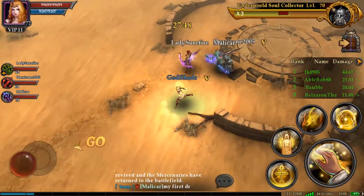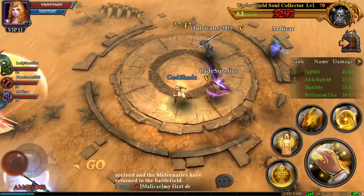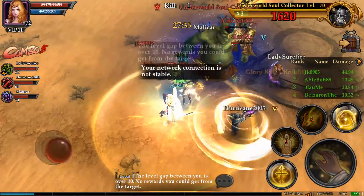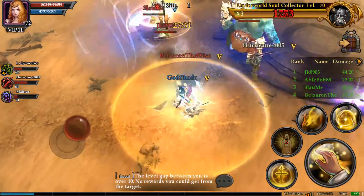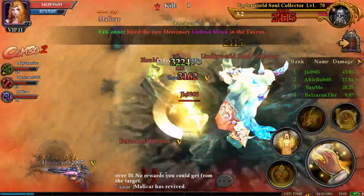Actually, never mind — this is a good chance to show the raid function. Somebody else from the opposite order is actually in here already. So we're going to go ahead and raid them. My goal here is just to make it into the top four — that's all I need to do in order to get the rewards. And obviously, since I'm a healer, I better start healing my team as well.